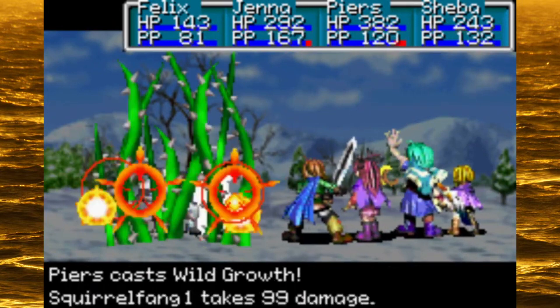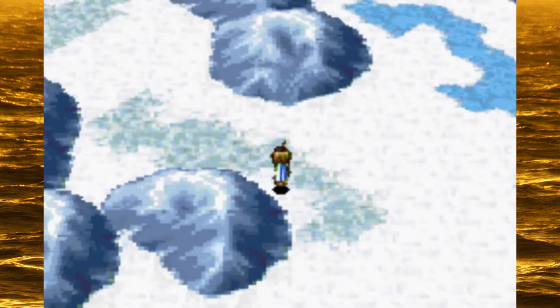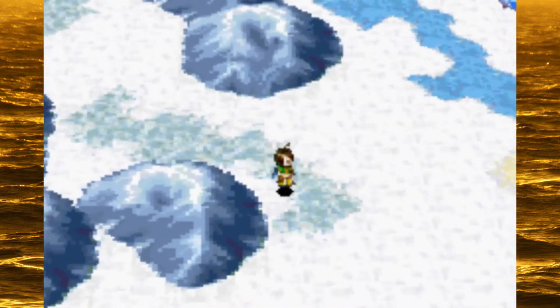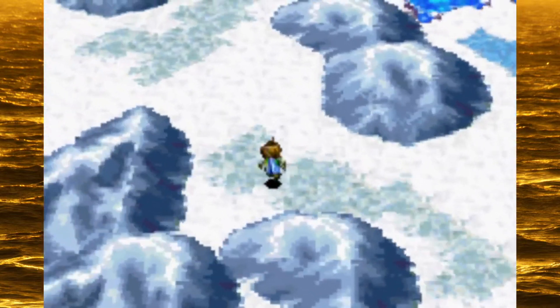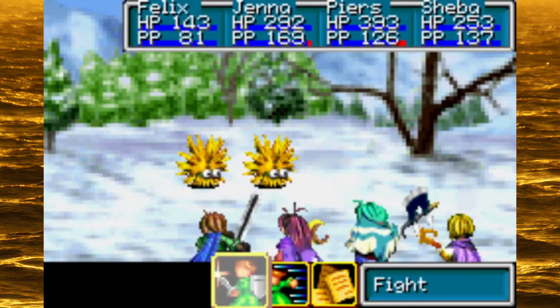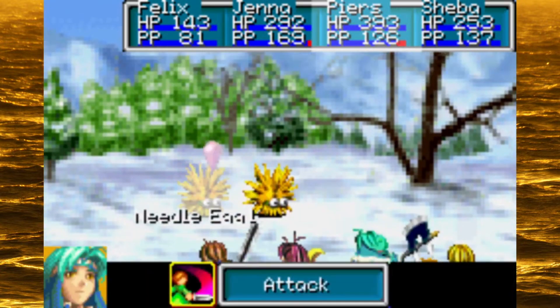I think there might have been an overworld Djinn in this area — let me pull out the strategy guide. Wheeze is normally around here somewhere. Can't exactly make out which patch of ice it is from here, but I'm sure I'll recognize it when I see it. I might be jumping the gun and need to go a little further ahead. In the vanilla game it's the Jupiter Djinn Wheeze, but for this randomizer, who knows?